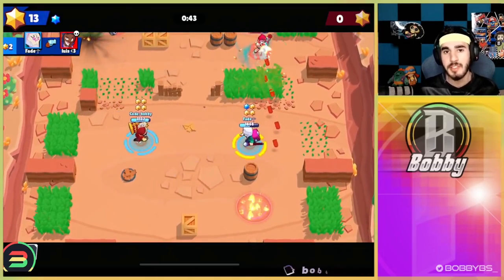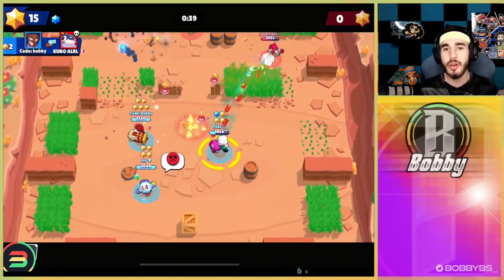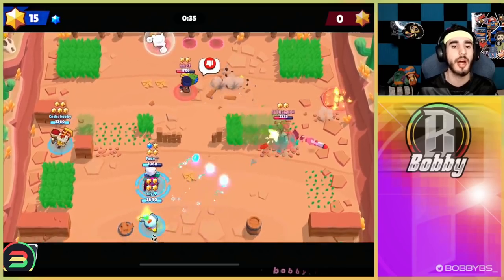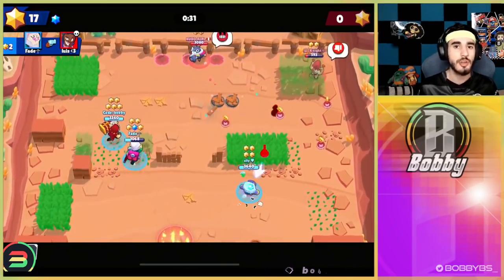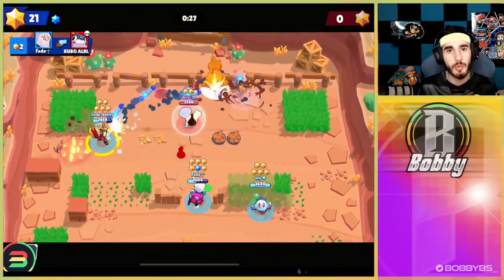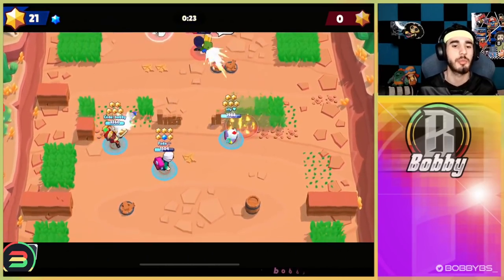In theory you only have to hit one shot with Brock to kill really low HP targets. Here's a good example — I try to auto-aim when it's not at max distance and the Brock is able to dodge to the side. You only want to take your big Brock shots when someone is one or two tiles away from you, or when they're at max range. That is the biggest tip with Brock I can give you guys.